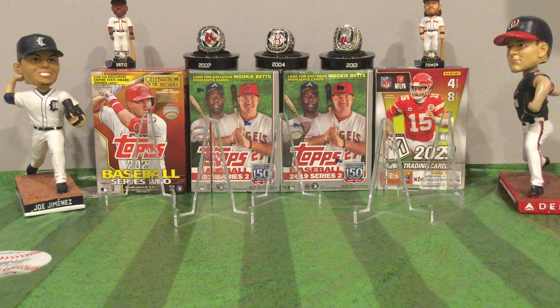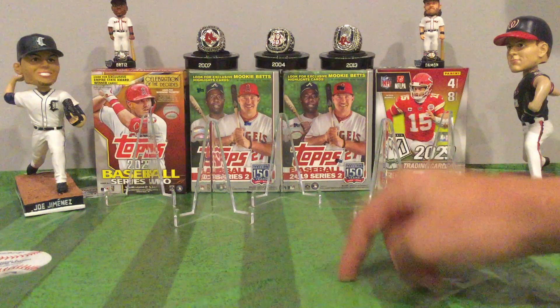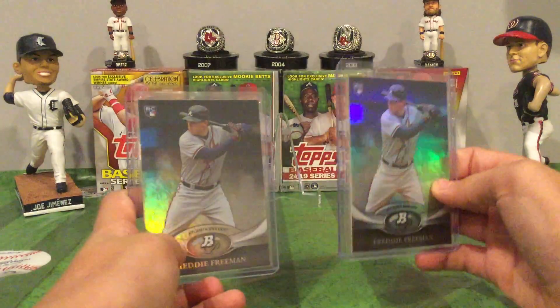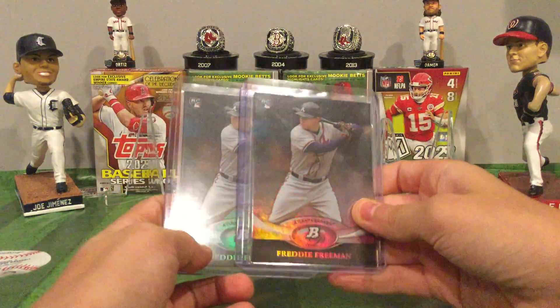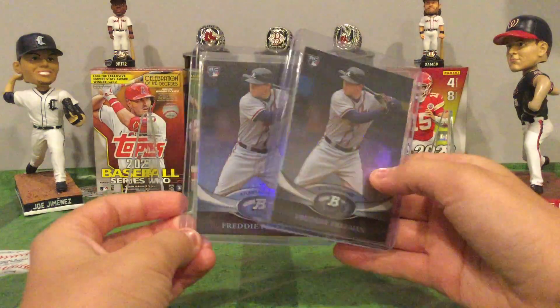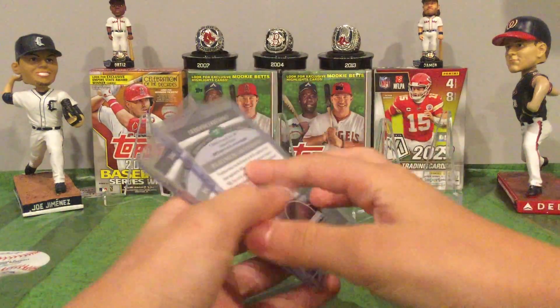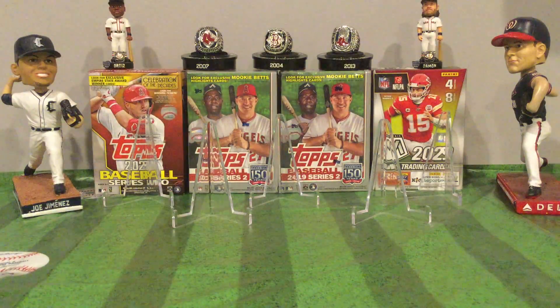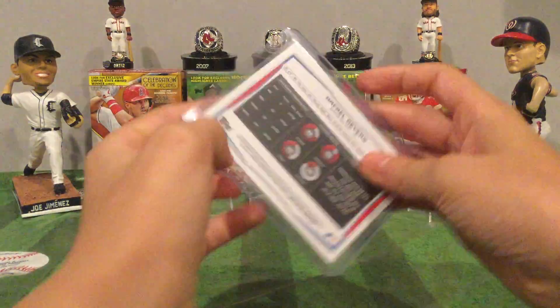Hey, what's up guys! Today I went to my LCS so I'm going to show you what I got. I got this cool mat with baseballs on it. I got these two Freddie Freeman rookies from Bowman Platinum. I think he's a really underrated player and these were at a good price.